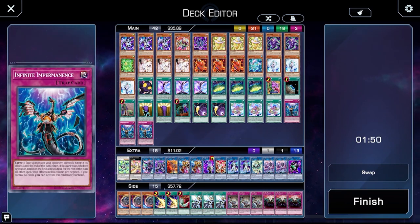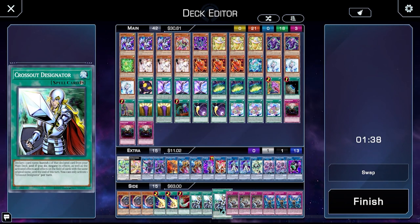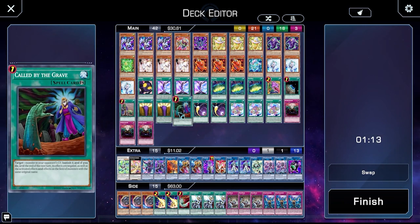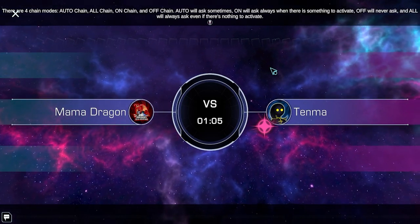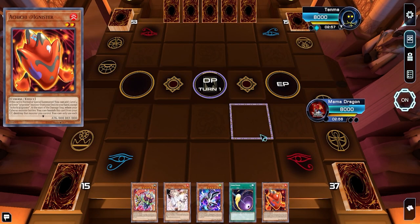I don't really want to take much out since we're going first in Game 2, but I do want to make some adjustments. I'll take out the Impermanences and put in some side cards. He may have Ash or Nibiru. I want to protect myself. What are the chances he has Nibiru in a nearly 60-card deck? What are the chances he can even draw into it? He's got something he can start off with though, which is annoying.